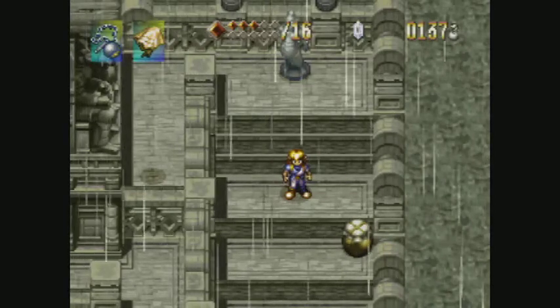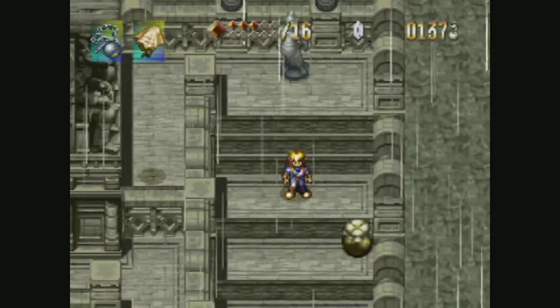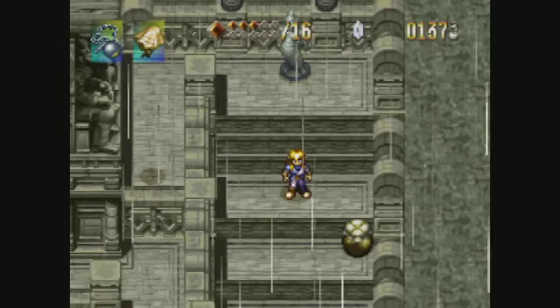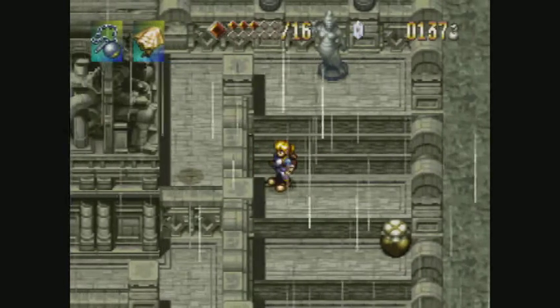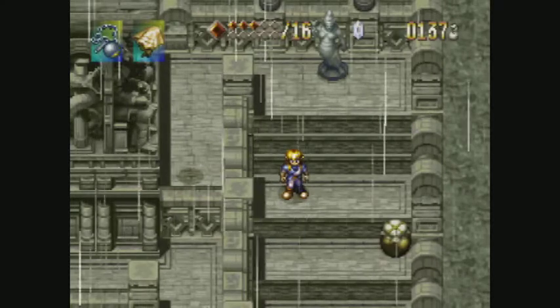Good morning people. Welcome back to Alundra. Last time we were going through the Desert Temple here, and we've got three of the four statues that we need, with the last one up above us. We need to get to it to open the way, so let's go.